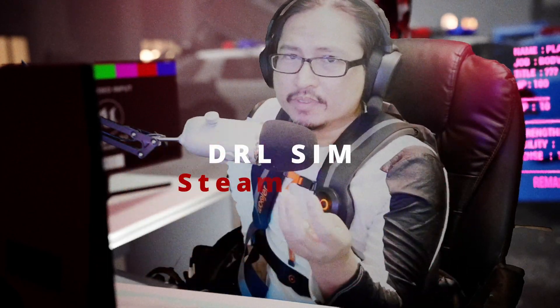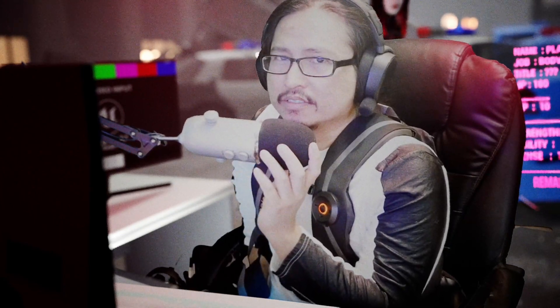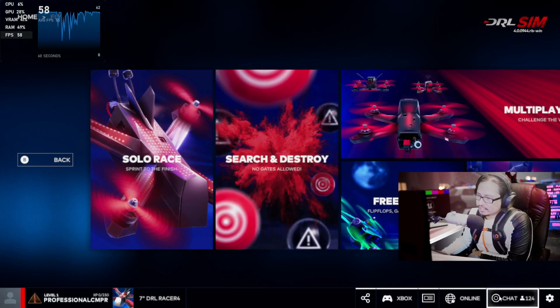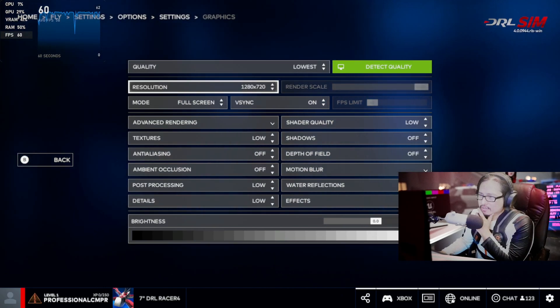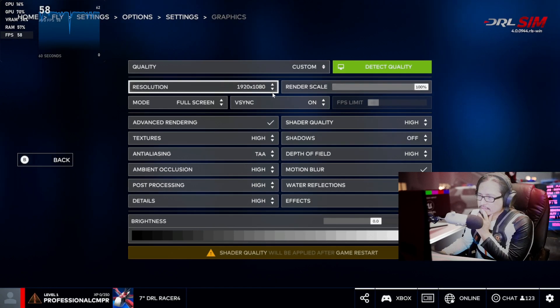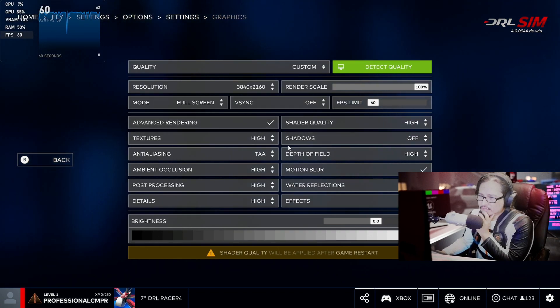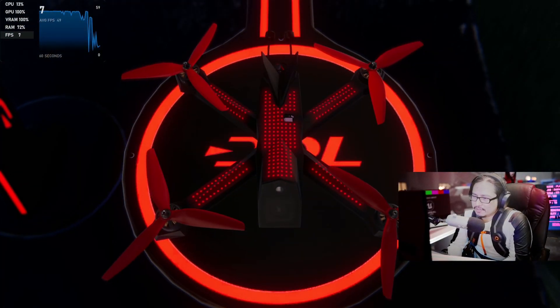All right, this is the drone game — can this game run 4K 60 frames? We're gonna find out. If it can't, we're gonna drop it down to 1080p 60 frames. Let's do the sim deck — show me the power, DRL Sim. First things first, let's go to Settings > Quality. The lowest... ultra. Let's go to ultra. 1080p, V-Sync off, full screen mode, high rendering — let's apply it.